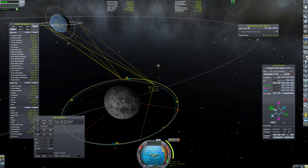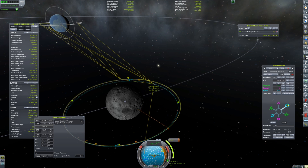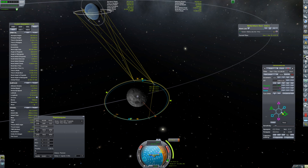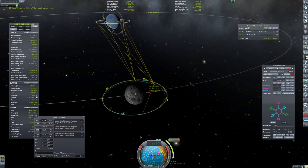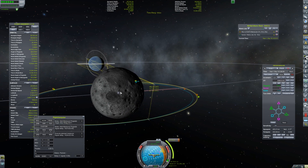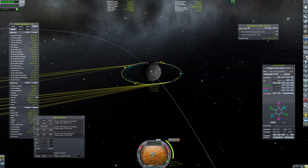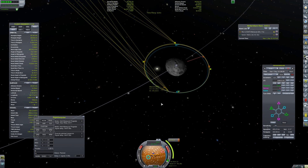I'm circularizing the orbit by bringing my periapsis up so the circle completes where the other satellite is — this cancels out the relative movement around the planet so the satellites stay in roughly the same spot relative to each other. After fiddling with maneuver nodes I managed to get both apoapsis and periapsis right at 400 kilometers, so we time-accelerate and get ready to burn.